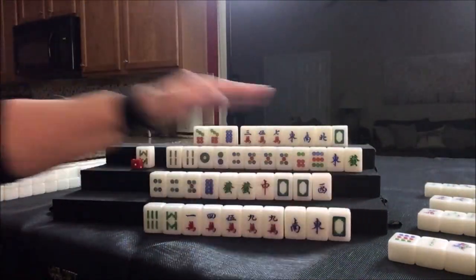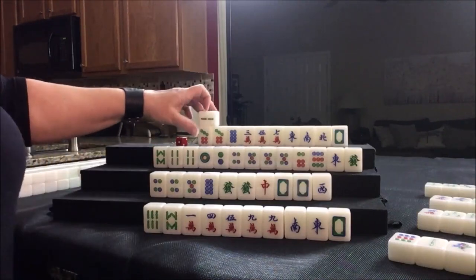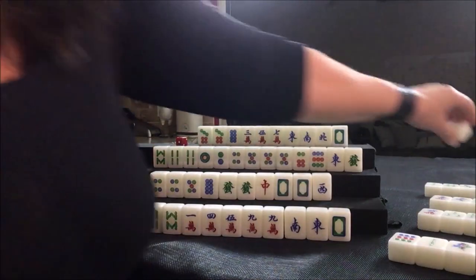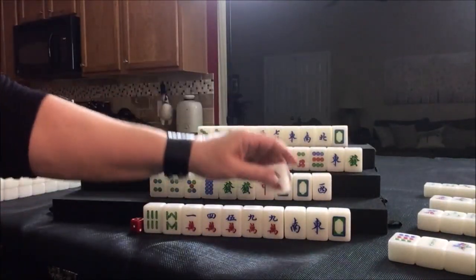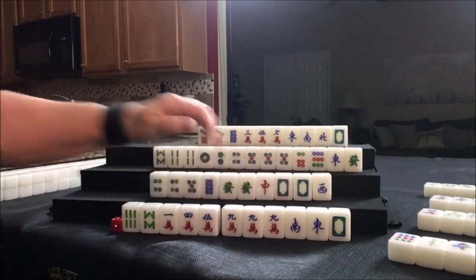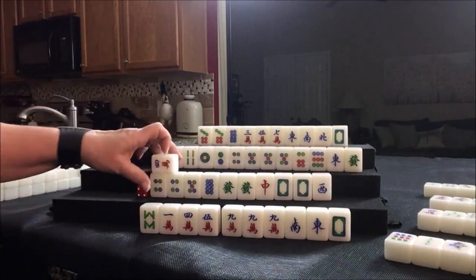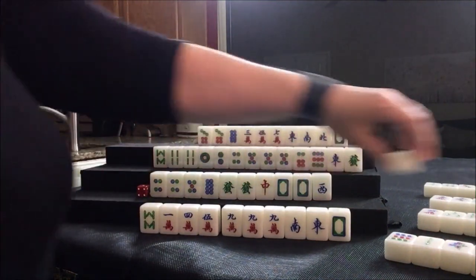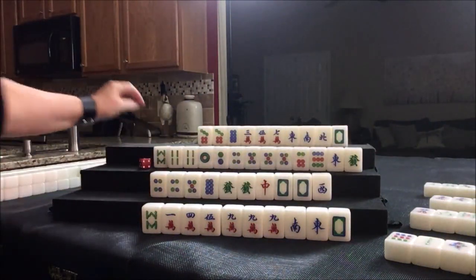Nobody can take it, so we'll draw for north: two bam — discard. Drawing for east: nine crack — yes, there's a pung right there. If you draw your own pung, just keep it concealed. Let's discard the six bam. Nobody can take it, so we're going to draw: four crack — that would be a discard. Nobody can take the four crack, so we're going to draw for this player: two crack — discard. Nobody can take the two crack, so we'll draw: eight bam — that is a discard.